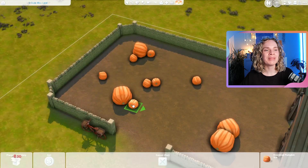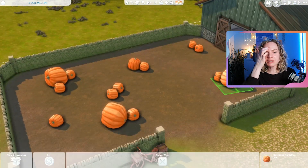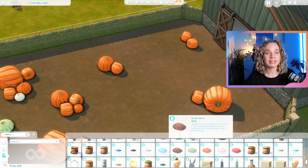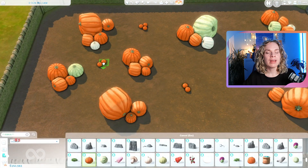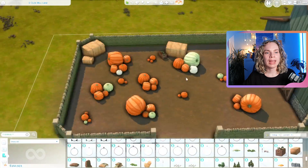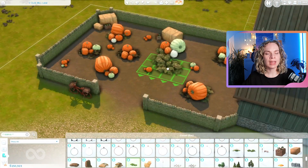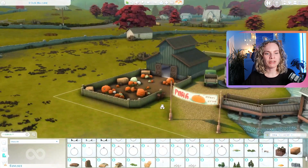At the front of the barn we have the pumpkin patch situation, which took me a long time — I actually cut out some footage because I was just browsing through debug, placing all these pumpkins. All these pumpkins are from the Cottage Living debug menu — the oversized pumpkins that you can actually grow yourself on gardening patches. I got them out of debug and placed them all around, but you can't harvest these.